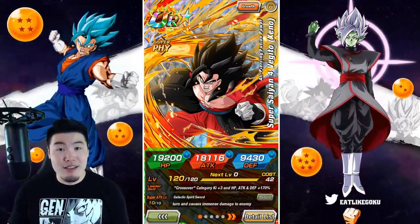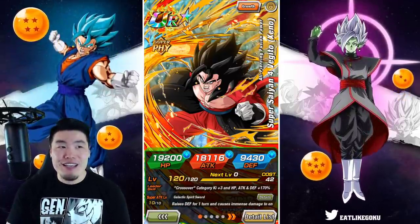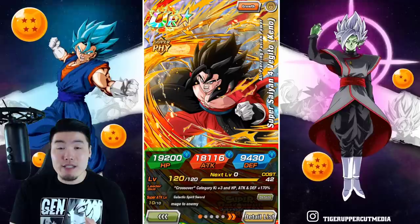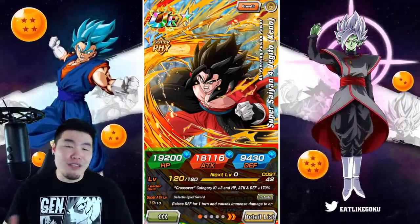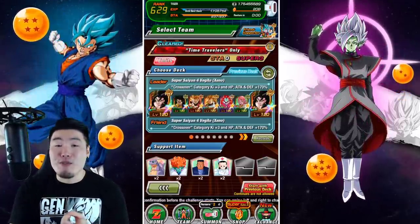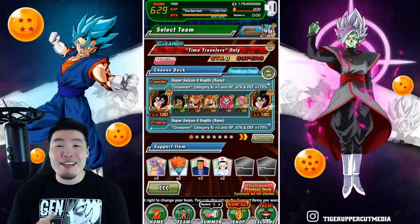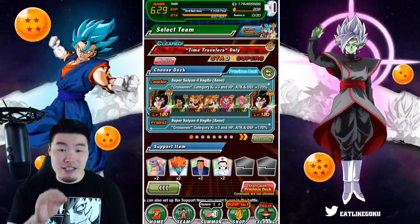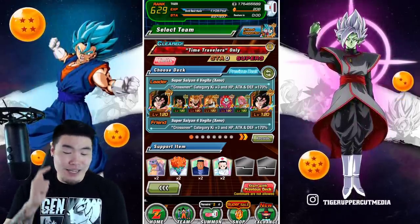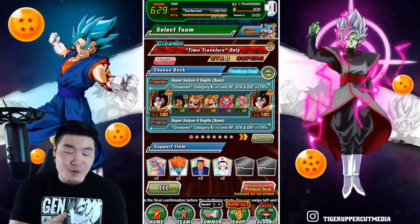Some people suggested bringing a crossover team instead, and that's actually a really good idea because the crossover category is much newer, much more exciting, and it's also got a ton of Time Travelers units in it. So instead of going with the original plan, today we're going to be using double Super Saiyan 4 Vegeto, Super Saiyan 4 Broly, Super Saiyan 3 Xeno Goku and Vegeta, and also Dark Mass King and Supreme Kai of Time.